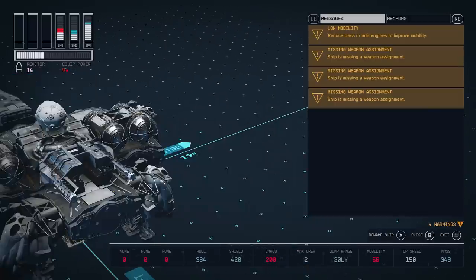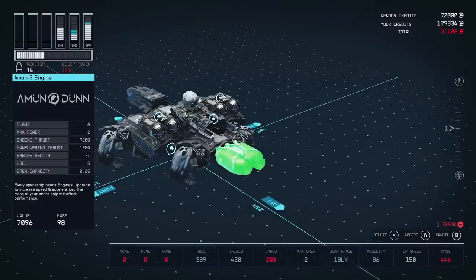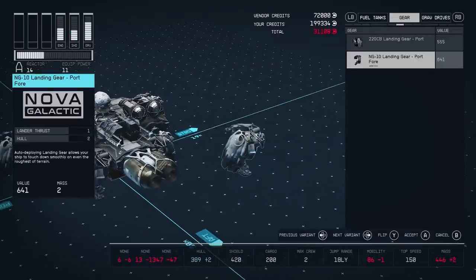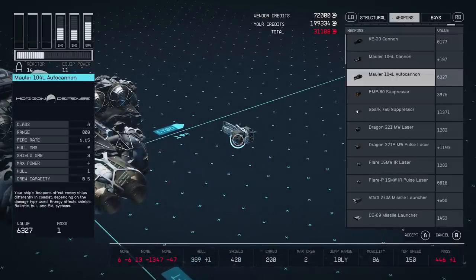It says we have low mobility right now — we need to reduce mass or add more engines to improve mobility. Let's put one in the back. Now it's missing weapons. Let's add some — just navigate over to weapons and let's add some of these. You can see the different weapon stats on the left, like certain weapons do more shield damage. There's all kinds of different weapons you can choose from.